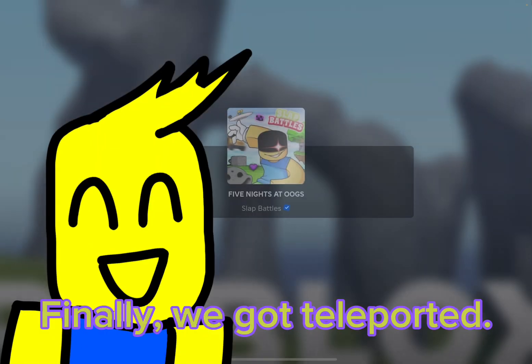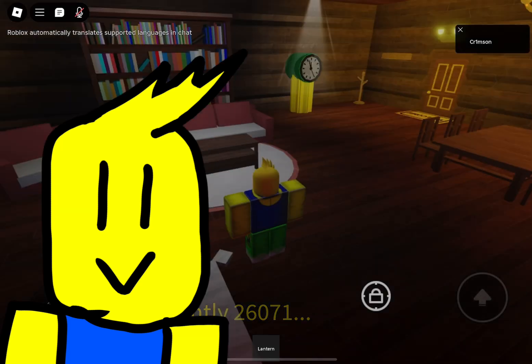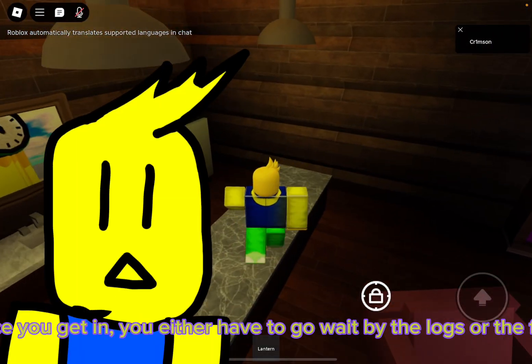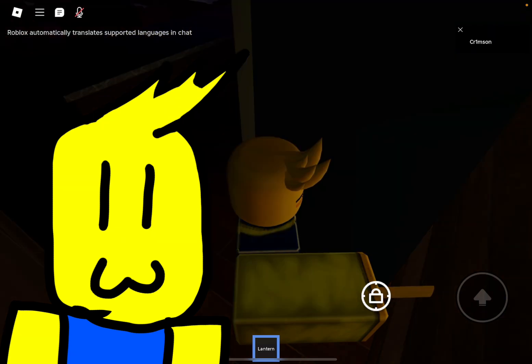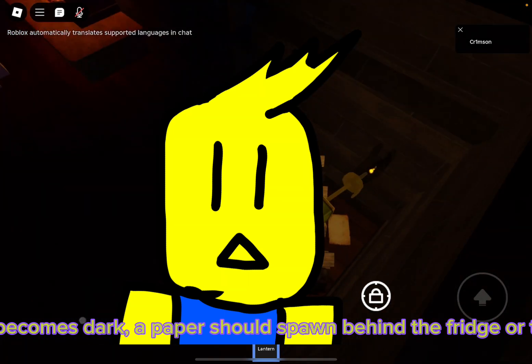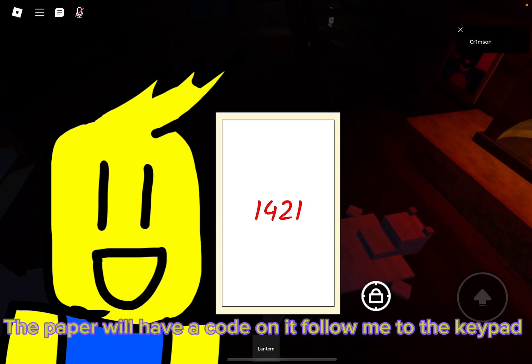Finally, we got teleported. Once you get in, you either have to wait by the logs or the fridge. Once it becomes dark, a paper should spawn behind the fridge or the logs. The paper will have a code on it — follow me to the keypad.